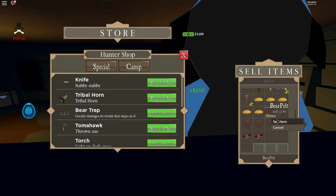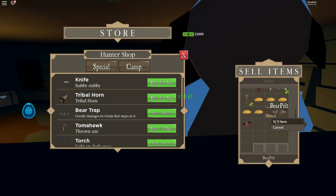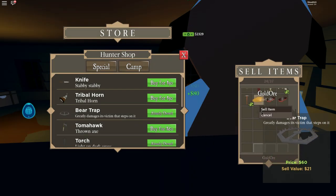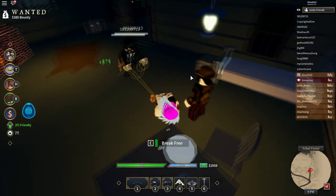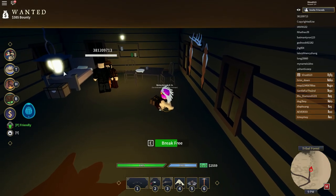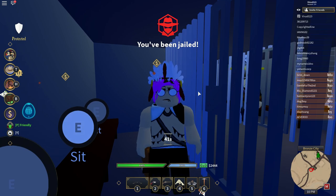I recommend selling the most expensive stuff if you have a bounty, because if you don't have a bounty you can just sell whatever you want since no one can hurt you here. But if you have a wanted level, people can arrest and kill you and take all your goodies. So sell all the good stuff first — and I just got arrested, but as you can see I got a lot of money because I sold everything before getting arrested. That's pretty much it for the bear farm — you just have to keep doing it over and over again.